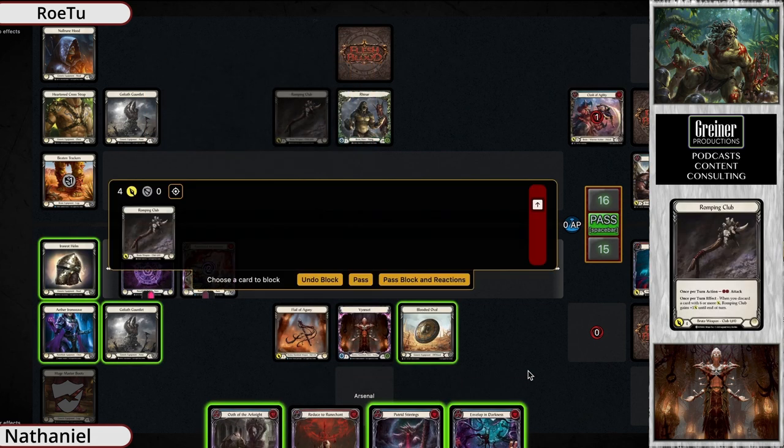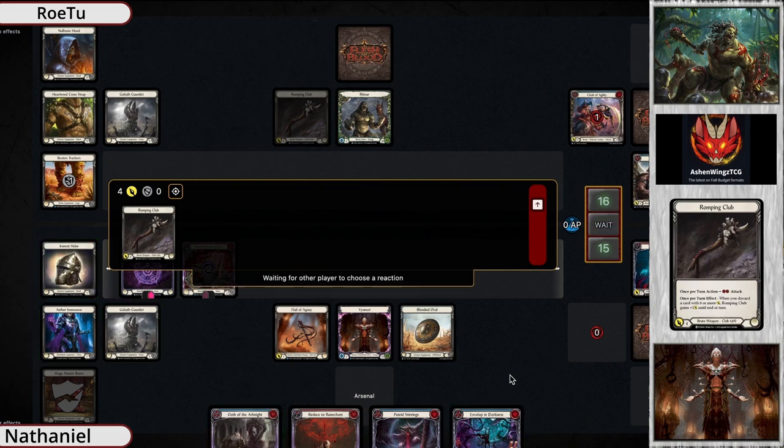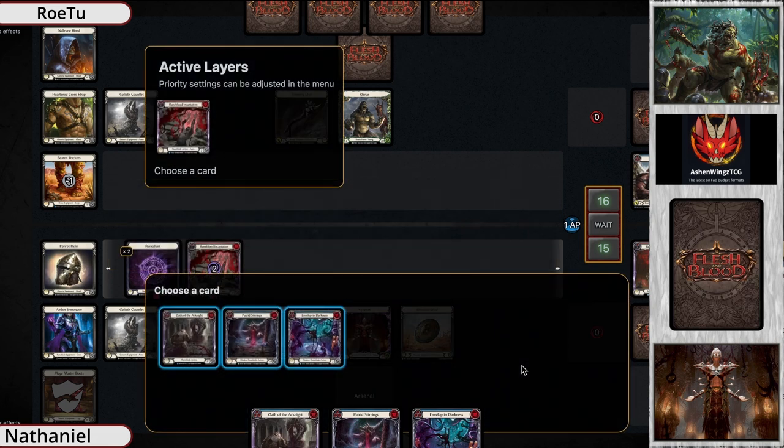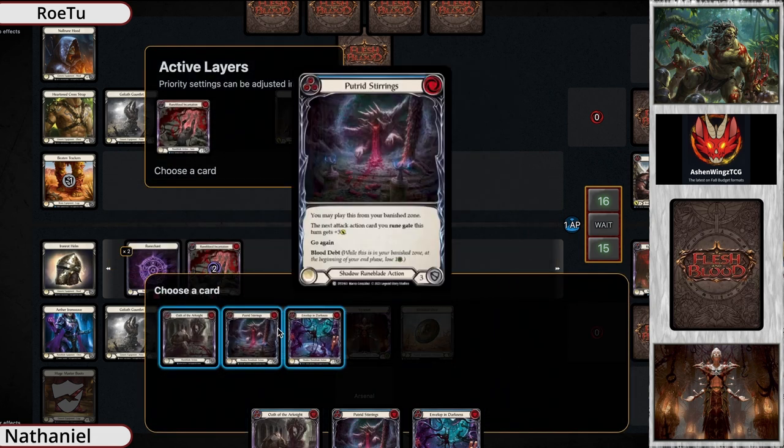Row two can do nothing but swing for four with the Romping Club. This is crazy — it feels like Vincette is in the driver's seat right now. Reinar definitely has room to come back if he can push Vincette to the point of taking lethal, but Vincent absolutely needs cards in hand in order to play, so we'll just have to see.